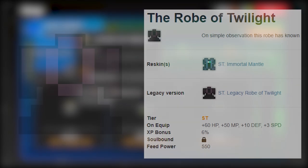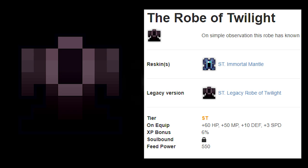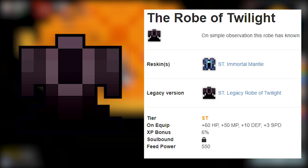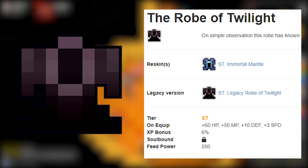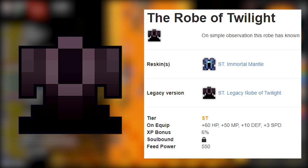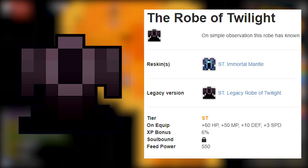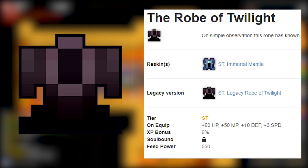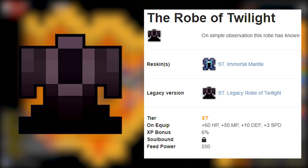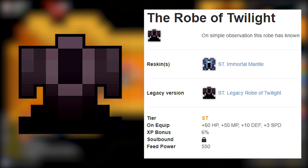Number 7: Robe of the Twilight. This SU robe from Shatters has a really cool combination of stats. It gives 60 HP — as much as the Soulless Robe — but with better stats: 50 MP and 10 defense, plus 3 speed. Even though 3 speed is not a lot, if you are exalted you'll have a speed bonus of 8. If you have a Snake Eye Ring, you'll double the bonus from the robe and have as much speed as the Water Silk Robe. It's a really nice combination of 60 HP and 3 speed, which is great in Oryx 3.